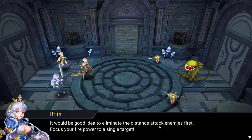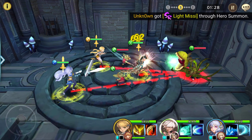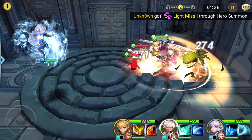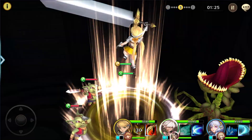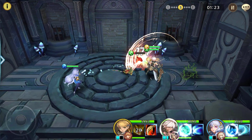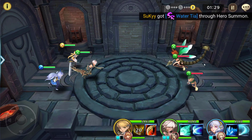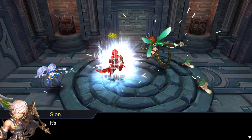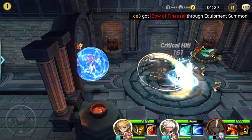It would be a good idea to eliminate the distance attack enemies first. Alright so we can make them focus. And these are our skills which she's not allowing me to do yet. And since I said that, now they've finally done it. Wow, I know she's supposed to be a bug man but that is an extremely horrifying tail.